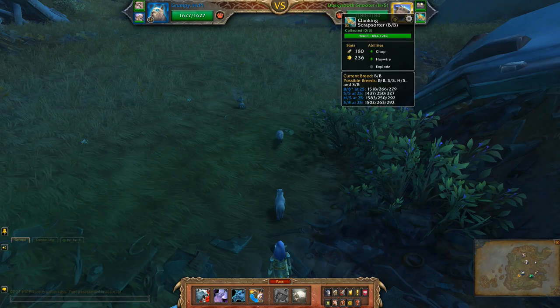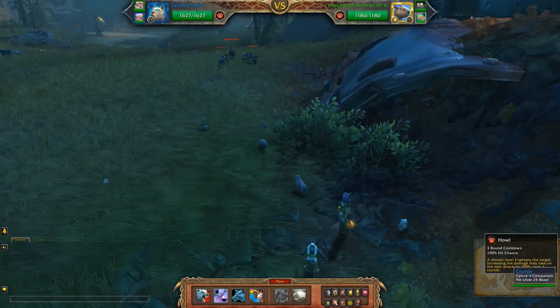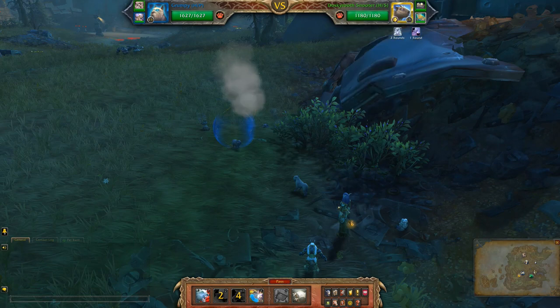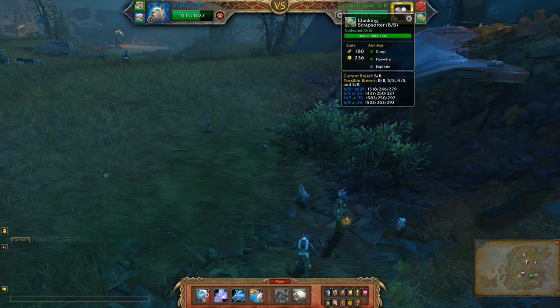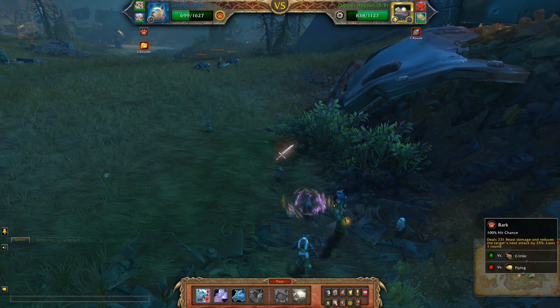B, B, B breed — I don't really like that breed, so I might pass. Let's try and get some of these other pets out of the way first. I might get the Handy actually. Clanking Scrap Sorter. Shame about the breeds, but I'd rather have a crappy breed than no breed.